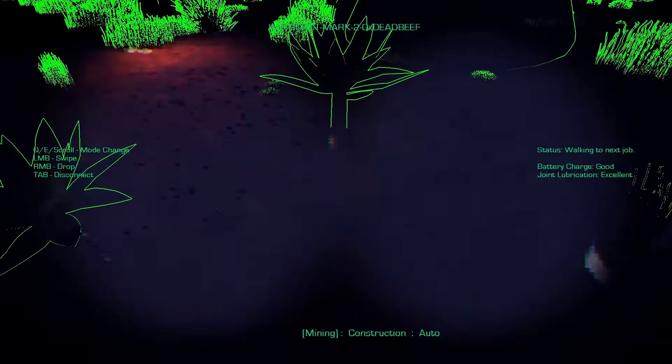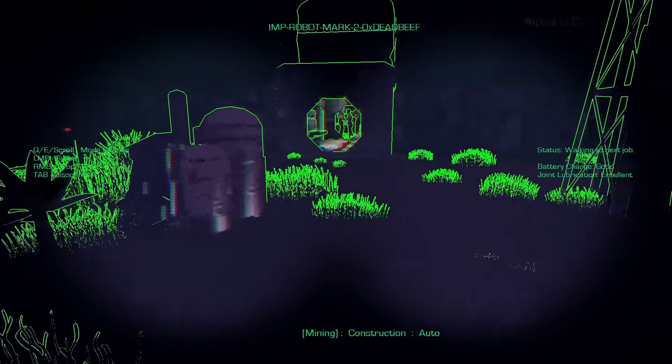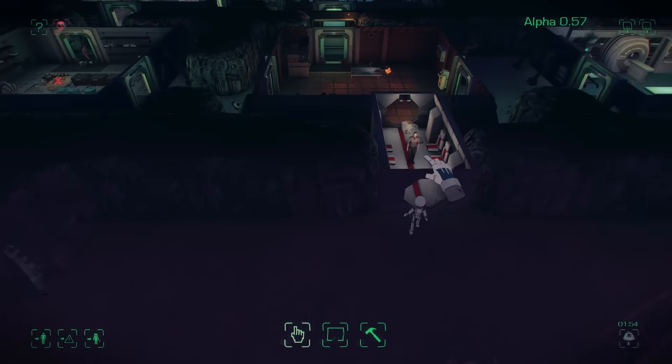I'm just going to kill some of the larger ones, then I'm going to let the imp go back inside, just going to wait for this person to de-suit — there we go — and I'll let the imp go free.